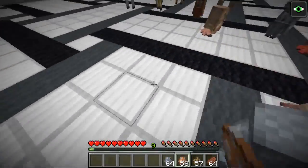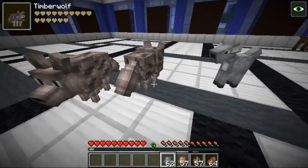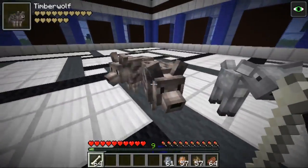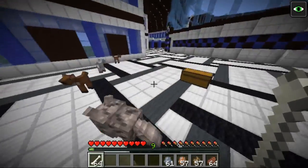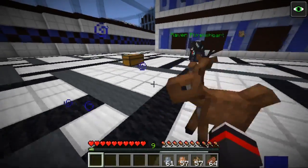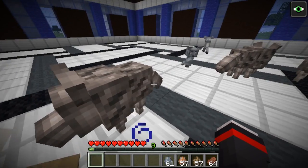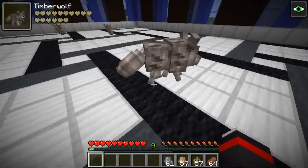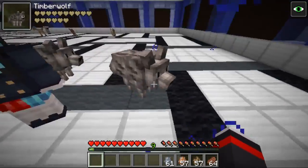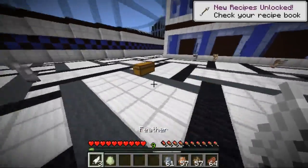Oh my god, so cute! The owls come in many different colors just like the deer do. And then we got the timber wolves. I'm not sure if you could tame these guys. When you kill them they drop bones, but apparently you can't tame them sadly. They are part of the world that you'll see. The owls and the deer both have different textures, but the timber wolves all look the same. He's more of a thick wolf than the regular wolf - he's so fluffy looking. I just want to hug him.